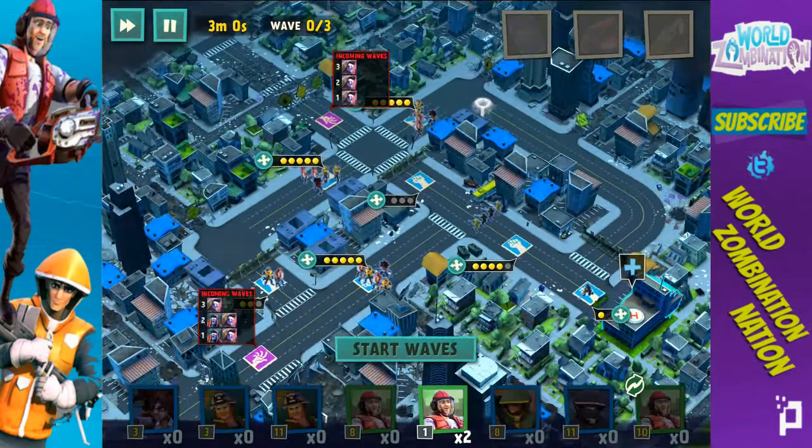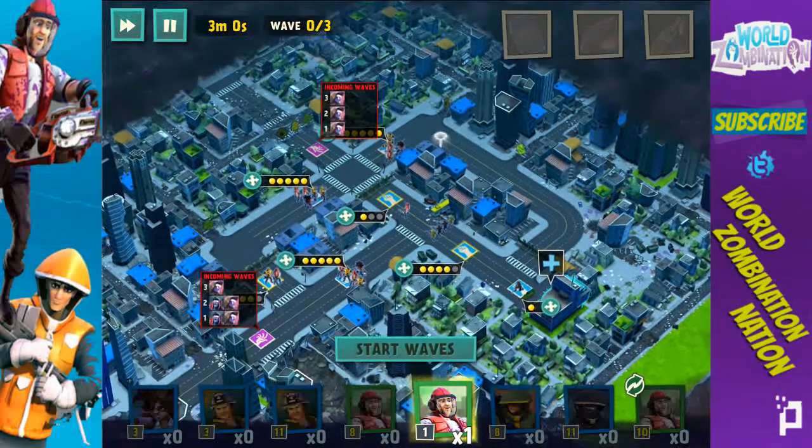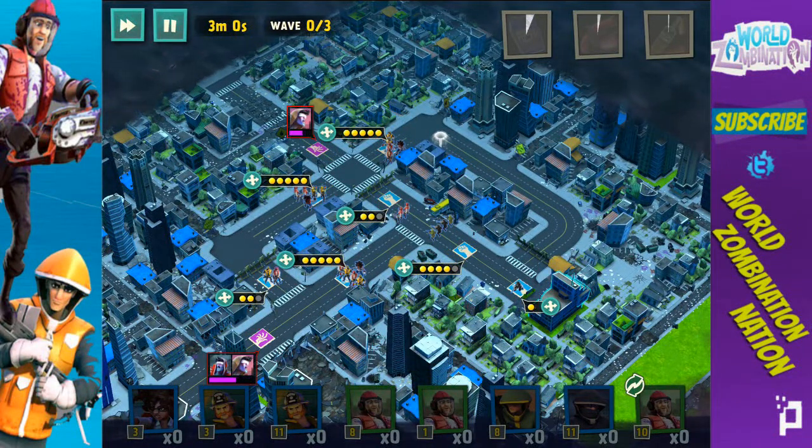Just in case, I'm going to throw down a lumberjack right back here to defend this wall and area in case we get into a bit of a pickle. Let's put that right there and start the waves to see what we can do with this Sniping Lumber Chief combo.